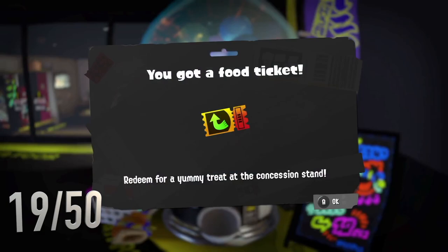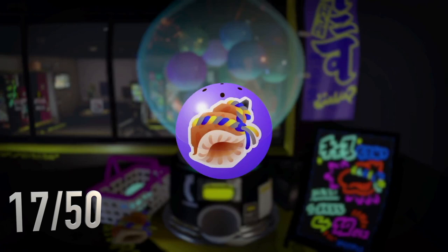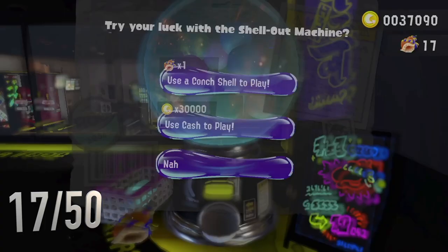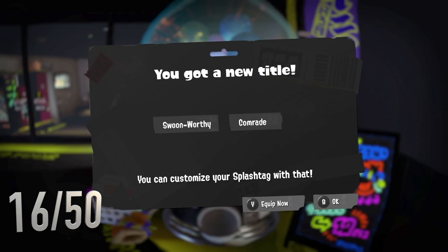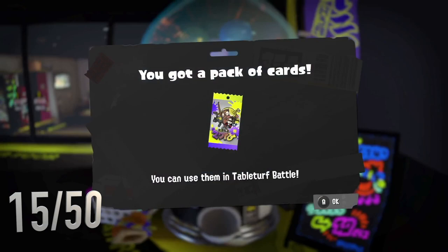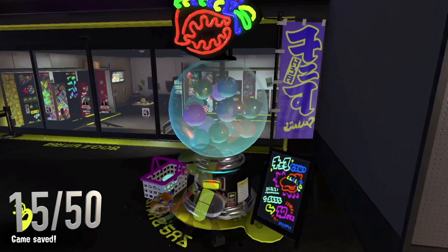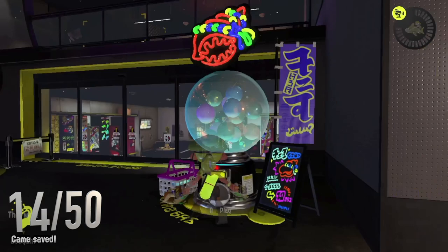I've just noticed there's a little conch shell on the ground there - that's quite cool. Another drink ticket, food tickets, banners, drink tickets - they're really what we're going for here. Winter Breaking Ink - nice, Inkling is a really good one to have. Fortunately I do main Octolings most of the time so it won't be much use to me. Swoonworthy Comrade - Comrade will be a good one to use. I bet you could get some good combinations. We got a red - another pack of cards. I bet you could get some good title combinations from this video alone. We got the .52 Gal - pretty good. I don't really use the Gal much, I'm more of a Dualie person. I'm sure if I tried more weapons I'd like them, I just don't really use much variety.